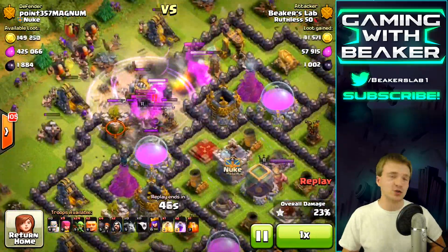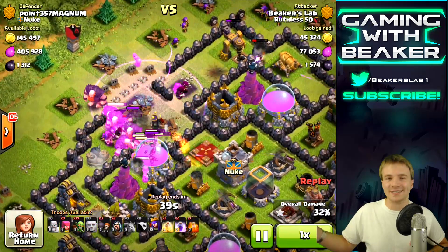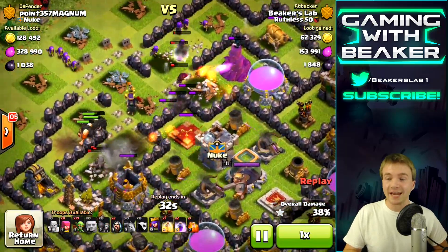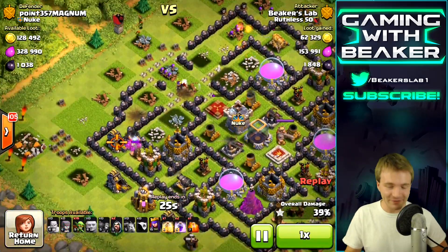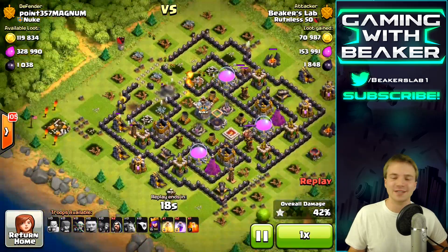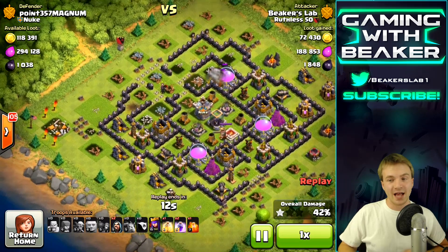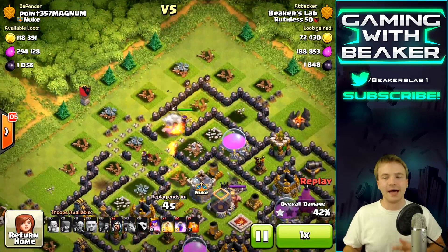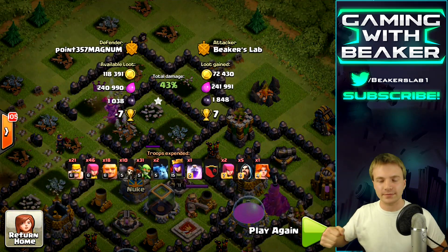Putting down the raid spell. I'm actually going to try to go without the queen on this raid. I don't like to use the queen every time because she just dies — it's great to have her, but I want her available every raid. We're getting in there and looks like we're going to get two of the elixir storages. Whoa — giants flying off the map! People put spring traps in the most perfect places. I feel like I'm always hitting them. I was doing clan wars the other day and there was a spring trap out in the corner and I hit it anyway.